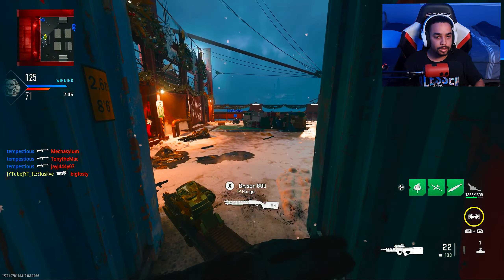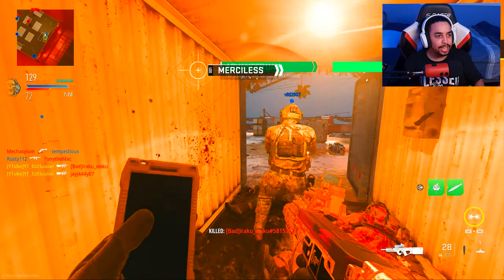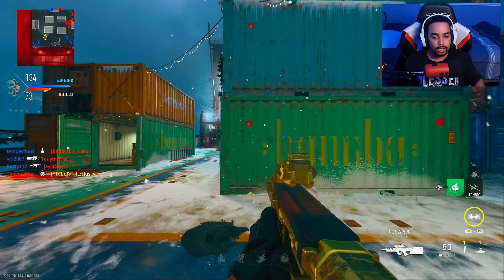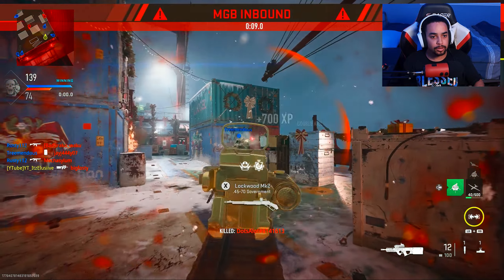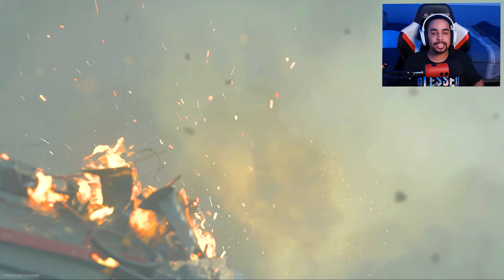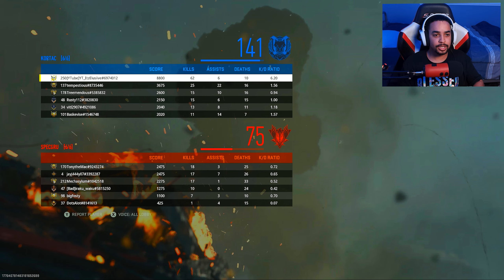I'm gonna call out my nuke in about 1:30. I hate having to move it manually because it'll automatically — never mind, I'll just call it out now. What I was gonna say is I hate moving it manually because it'll put it on the counter UAV, but it was gonna call in the nuke anyway. There it is — I'm telling you, this class setup's insane as you guys saw. The mobility's still there, and it has no recoil or aiming idle stability. You can't beat this class setup on the PDSW. 62 and 6.